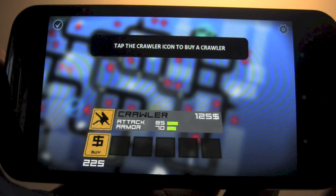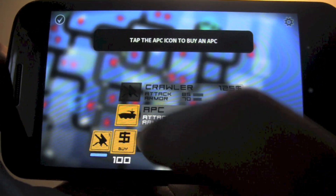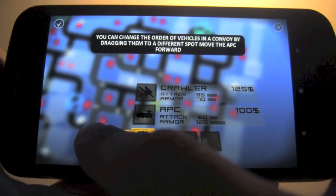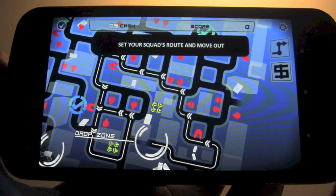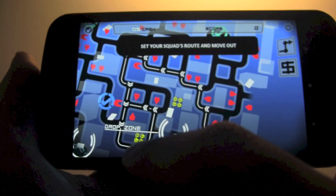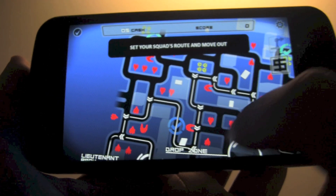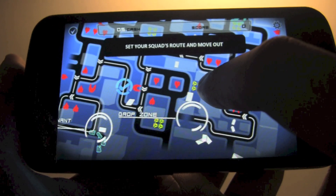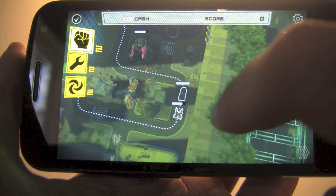If you've ever played Anomaly Warzone Earth, Anomaly Korea will look immediately familiar. You start each mission at a tactical map screen where you can choose your deployment of units, arrange them, and assign upgrades if you have money to buy them. After you've had that all set, you can create a route to travel through the mission and face as many or as few enemies as you'd like, and pick up power-ups along the way. When you're ready to go, just hit the deployment button and you'll be right into action.